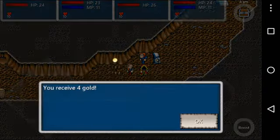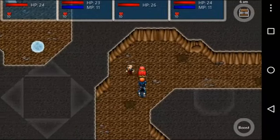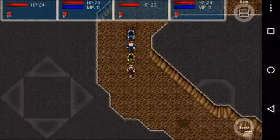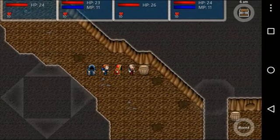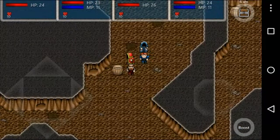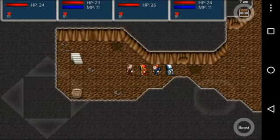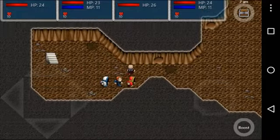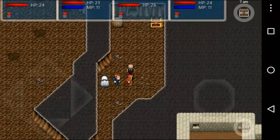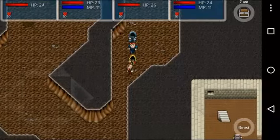I gotta keep that in mind. What's next to this house? I don't know how long this episode's gonna be — I'll make it a little bit longer. Is there a chest down here? Yes, good thing I looked — a dagger, nice. More damage for me.